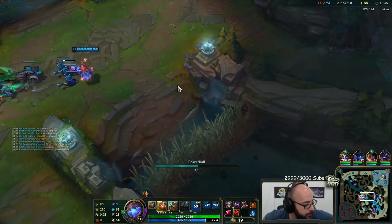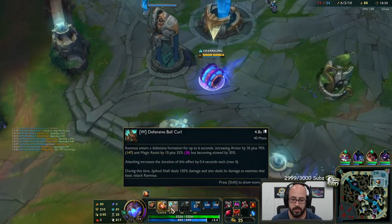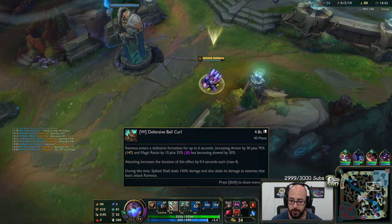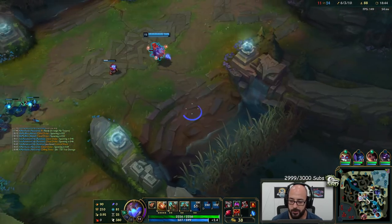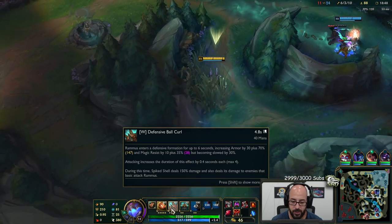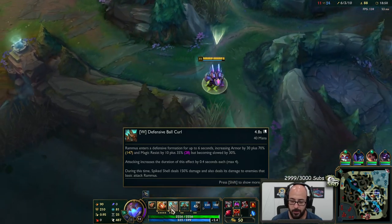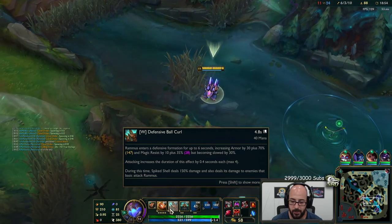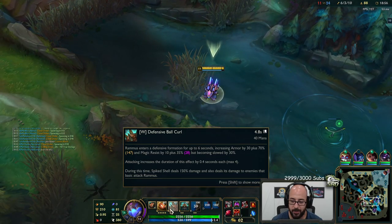The thing with your W is it's just giving you a ton of armor, but the magic resist component isn't as much. Back in the day it used to be half and half — just the same amount. They changed it so it's more focused on armor: increasing armor by 30% plus 70%, and increasing magic resist by 10% plus 35%.